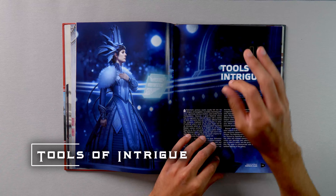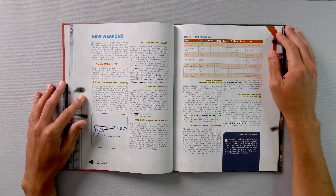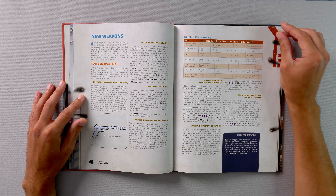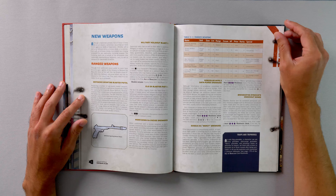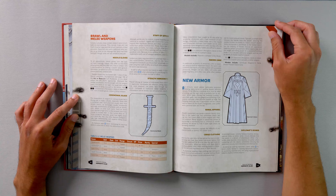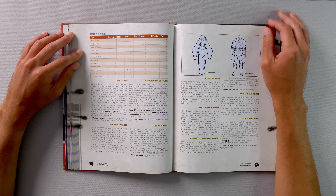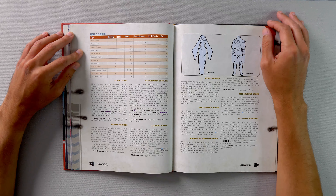Tools of Intrigue is the chapter for new equipment. Surprisingly, there's quite a lot of weaponry and armor here for diplomats. For ranged weapons, we have the Defender Sporting Blaster Pistol, Military Holdout Blaster, ELG3A, Merson N4 Noise Grenades, Sorosub Wipe 3 Data Purge Grenades, Goshaya HIC Mercy Grenades, and the Brenquis Syndicate Knockout Mines. For melee weapons, we have Needle Gloves, Ceremonial Blade, Staff of Office, Stealth VibroKnife, and a Sword Cane. For armor, we have Banal Apparel, Cargo Clothing, Diplomat's Robes, Flare Jacket, Hauling Harness, Holographic Costume, Lecter's Outfit, Noble Regalia, Performer's Attire, Powered Capacitive Armor, Resplendent Robes, and Second Skin Armor.